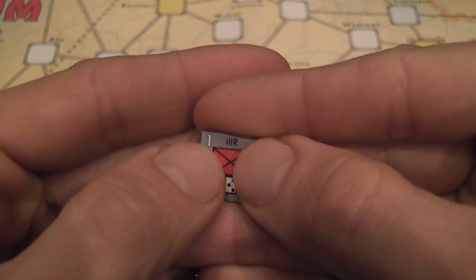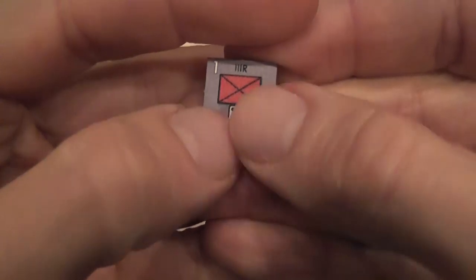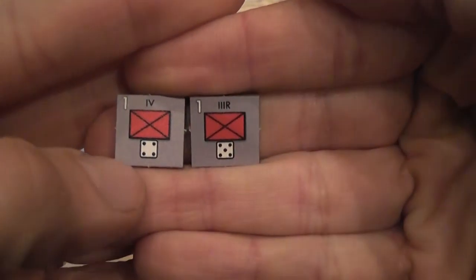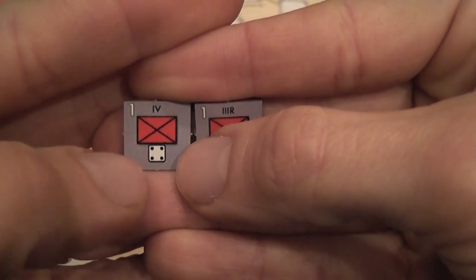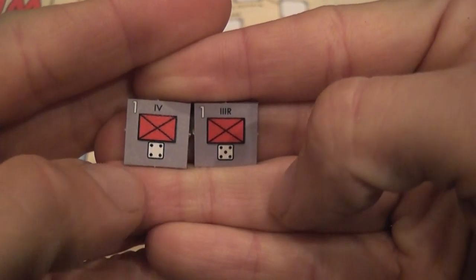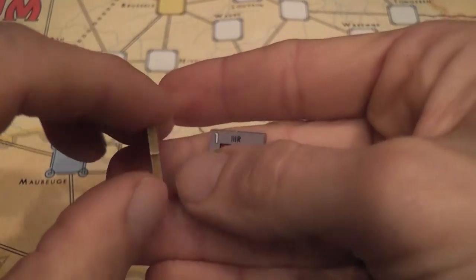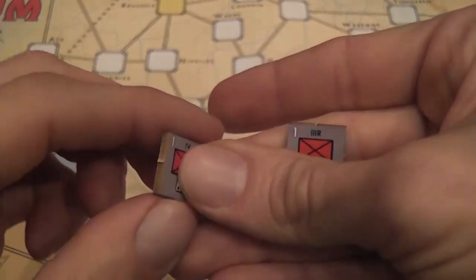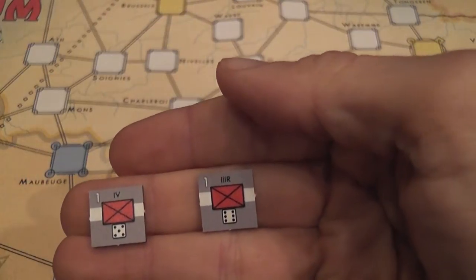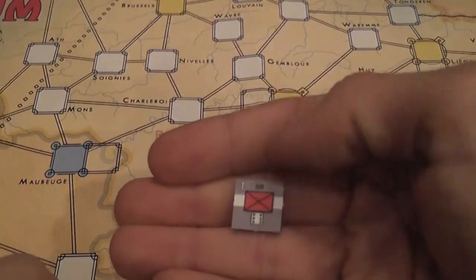You have an army number connecting the game pieces with their command. Then you have a number printed on these dice faces which represents the number to hit when that unit attacks — each unit rolls a die and scores a hit if it rolls that number or higher. So attacking with this unit, you roll a die and score a hit on a 4, 5, or 6; this one on a 5 or 6. Units have a number of steps — some have two steps, meaning when a unit takes a hit you flip it to the reduced side, which also reduces its hit number. Units with only one step are simply removed when they take a hit.